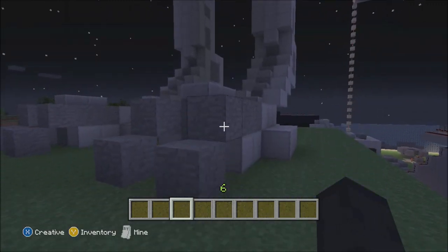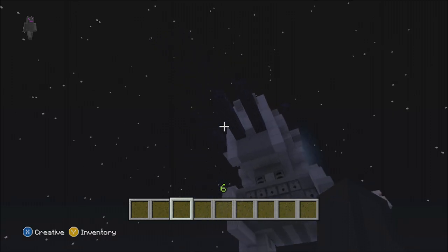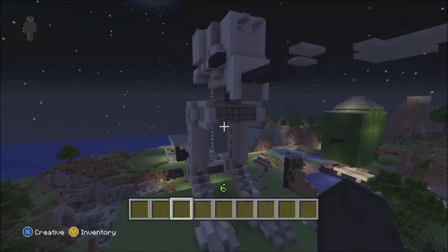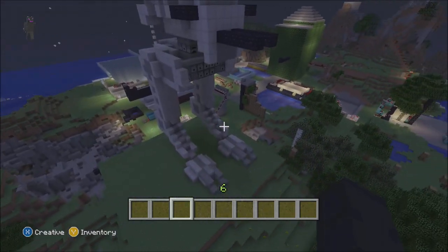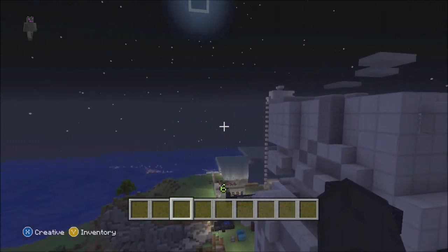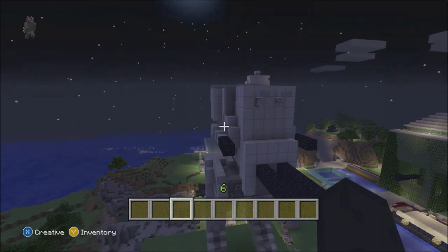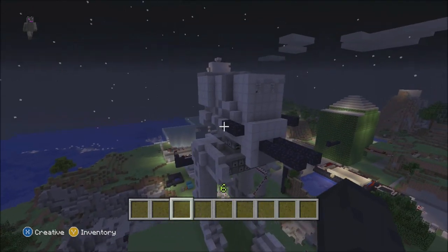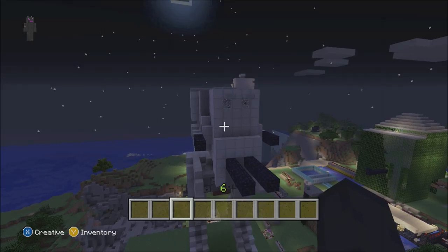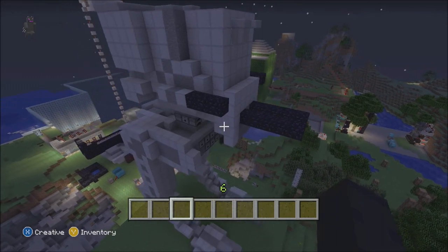This is my Star Wars AT-ST Imperial Walker. It's the first time I tried to recreate something like this and I think I did alright. The head is supposed to go out at a diagonal a little bit, which is very hard to do with blocks. But I have my little windows in there — glass for the eyes, obviously — and I've got some guns sticking out here for the turrets.